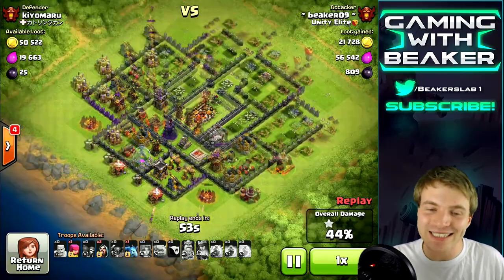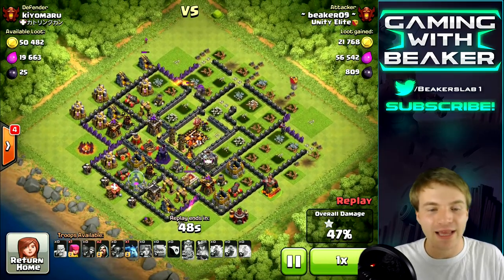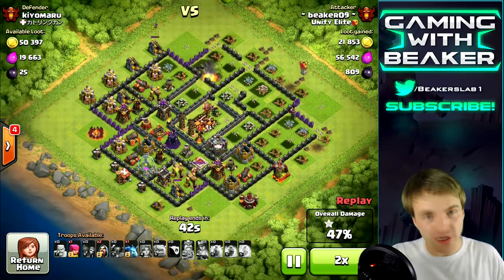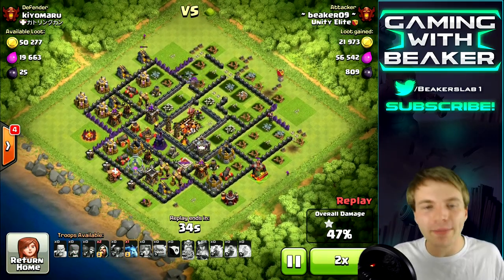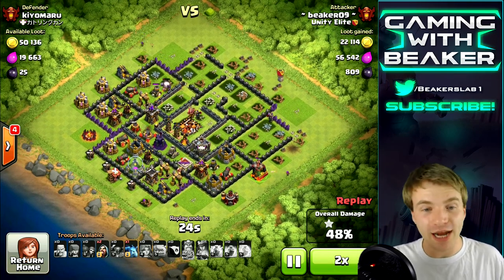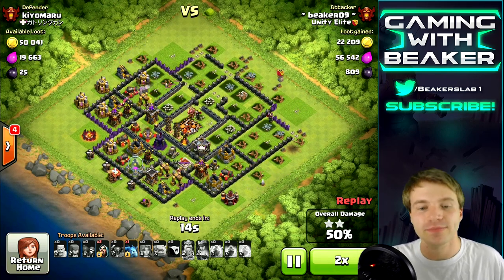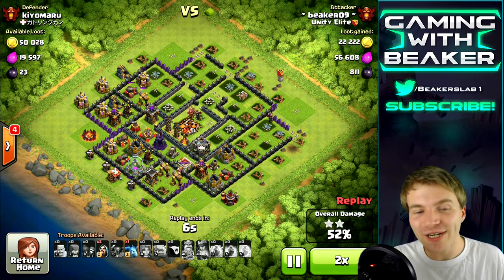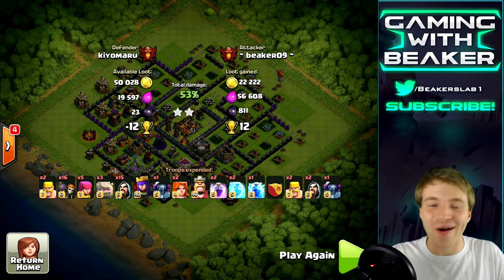Saving that archer queen ability till the last second is key — it adds so much power and really makes her excel at getting the town hall quickly. Now this is what I'm saying — upgrading archer tower means we're gonna exploit that and get a bunch of free buildings. We also saved some wizards, so we could have pulled it off either way. Bases like this are really compact — there's not a lot of free buildings — but once you take out half the base there are a few free buildings you can hopefully snag.